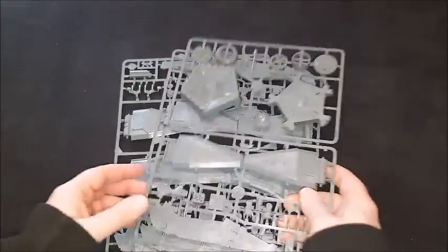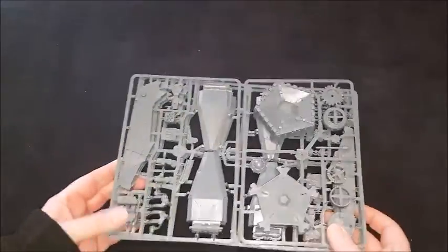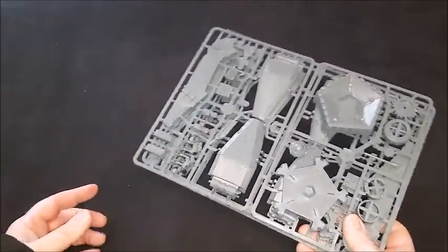To go with the tactical squad I picked up a drop pod from eBay — that's my second drop pod. Really enjoyed doing the first one, more so than I thought. Rather than buying them brand new, I'm picking them up on eBay. I got this one for £12.50 — brand new on sprue with the instructions and the decal.